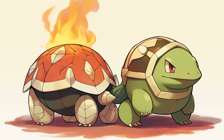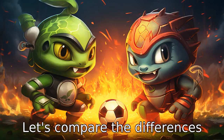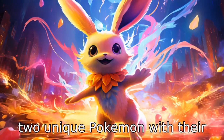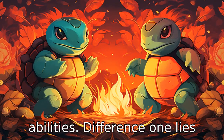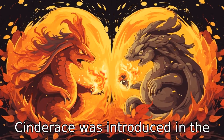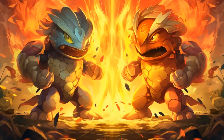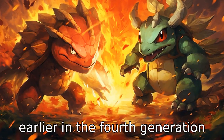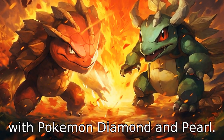Now let us look at 11 critical differences between the two. Comparing Cinderace versus Turtwig, two unique Pokémon with their own distinct attributes and abilities. Difference one lies in their respective generations: Cinderace was introduced in the eighth generation in Pokémon Sword and Shield, while Turtwig debuted earlier in the fourth generation with Pokémon Diamond and Pearl.